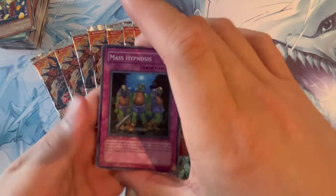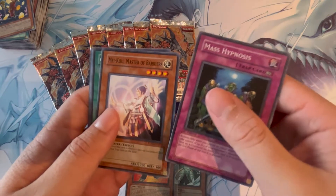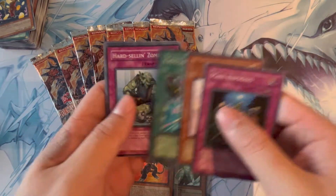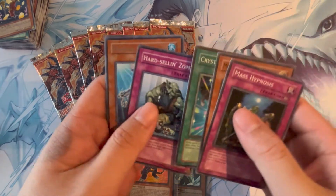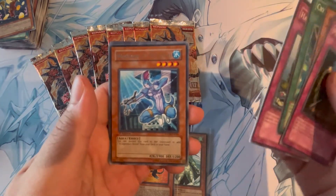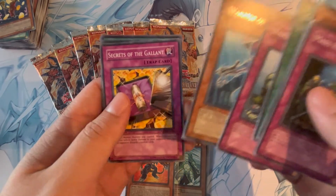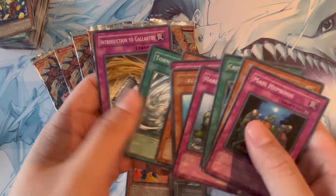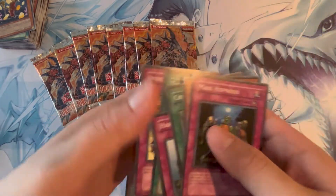Next pack: Mass Hypnosis, Maiku the Master of Barriers, Crystal Blessing, Hard-Selling Goblin, and a Warrior of Atlantis. Secrets of the Gallant, Volcanic Blaster, Tornado, and Introduction to the Gallant Tree.